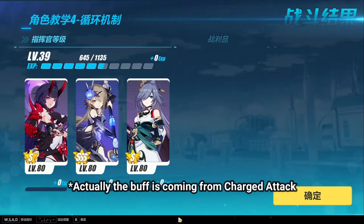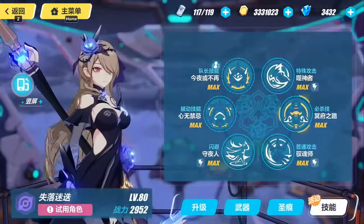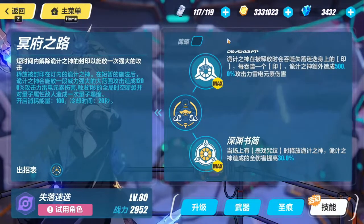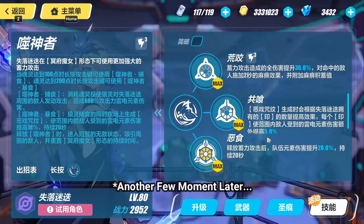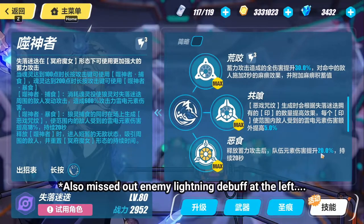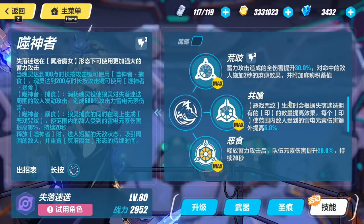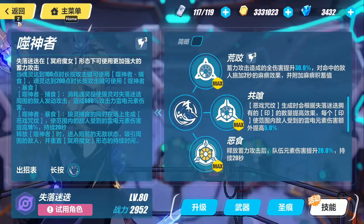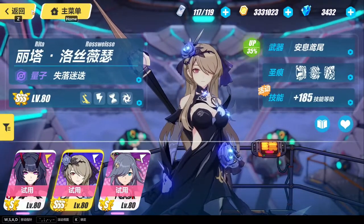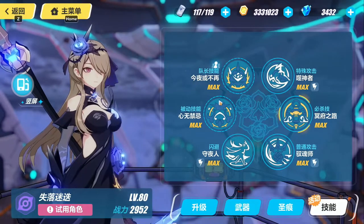Rita's ultimate actually has some team buff. When using a charged attack, team elemental damage will be increased by 20%. There's also a special marking that can be applied to the enemy by Rita. But I need to go through the details of each column. That's not for today's video - let's wait for the official Rita release in 4.2 and go into details then.